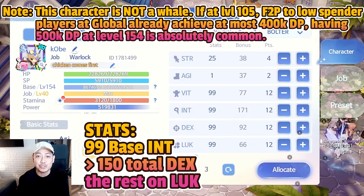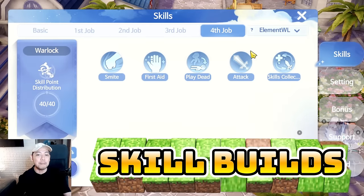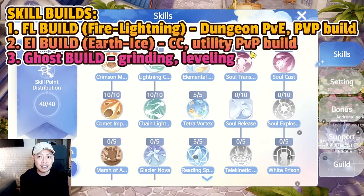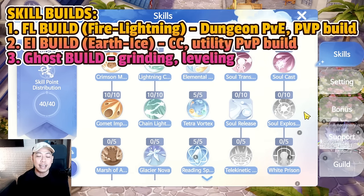For the skill builds, there should be three skill builds mainly used in this server. The first one is the Fire/Lightning build, the second one is the Ice/Earth build, and the last one would be the Ghost build. The elemental Warlock is represented by the Fire/Lightning build.